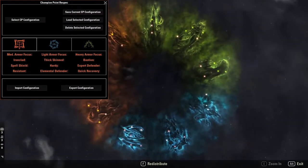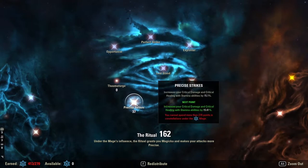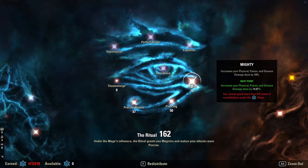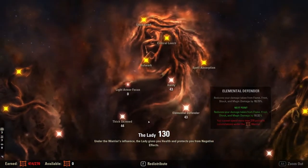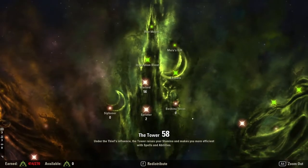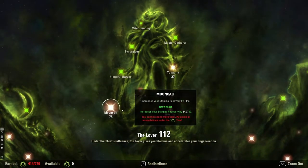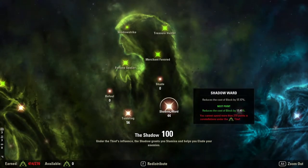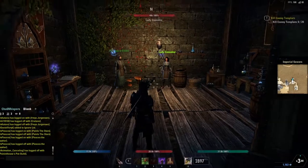In terms of champion points: 27 into Blessed, 81 into Master at Arms, 37 into Precise Strikes, 50 into Piercing, and 75 into Mighty. 72 into Ironclad, 41 into Resistant, 44 into Thick Skin, 43 into Hardy and Elemental Defender, with 27 into Quick Recovery. 56 into Warlord, 2 into Sprinter, 37 into Tenacity, 75 into Mooncalf, 44 into Shadow Ward, and 56 into Tumbling. You can adjust these depending on how much you block or dodge roll.